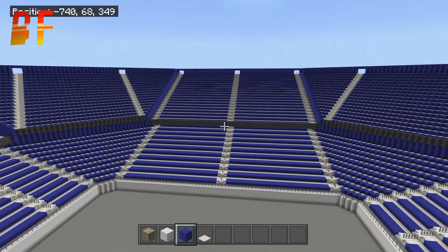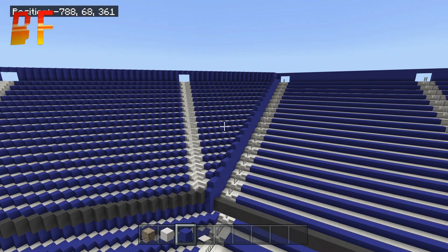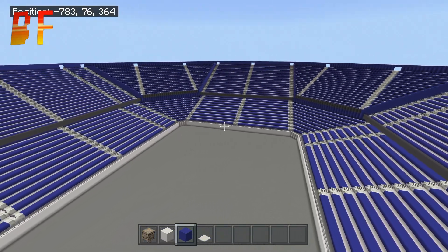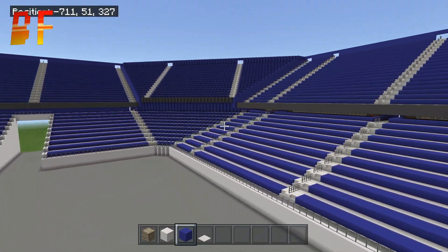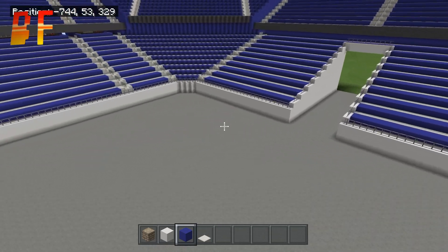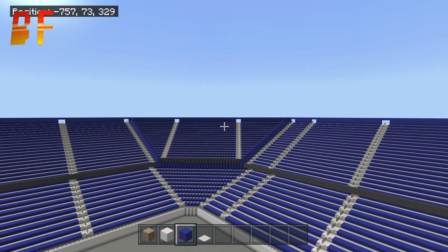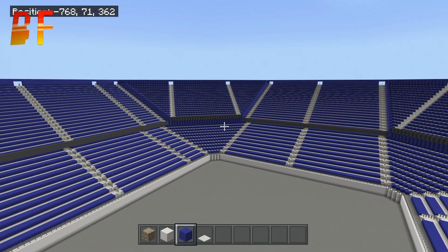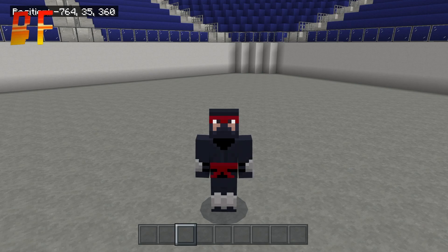If you are confused on any of the steps today, message me on Instagram or Twitter — direct messages are open and I'll be happy to help. You can send pictures of how it looks and I can show you where you're going wrong or right. Next episode we are going to be doing the roof — this is where the inside of the arena finally comes together. Thank you so much for watching, leave a comment and subscribe for more. Peace out guys!